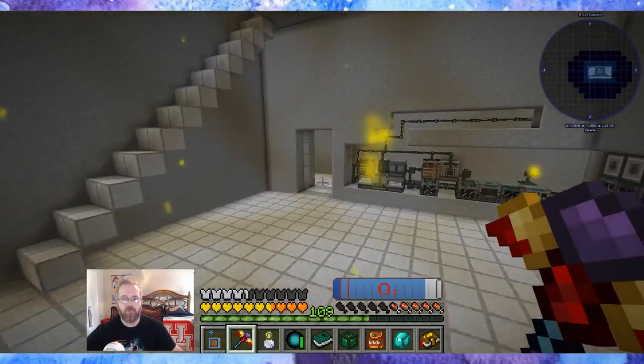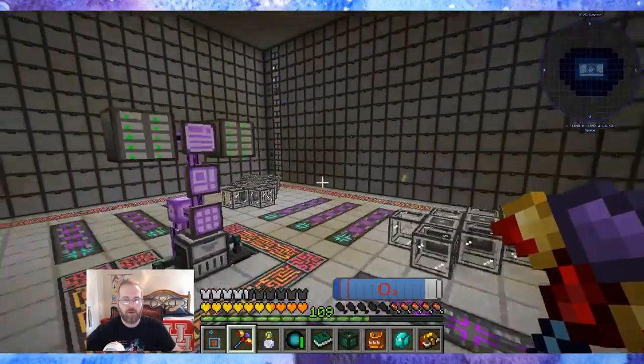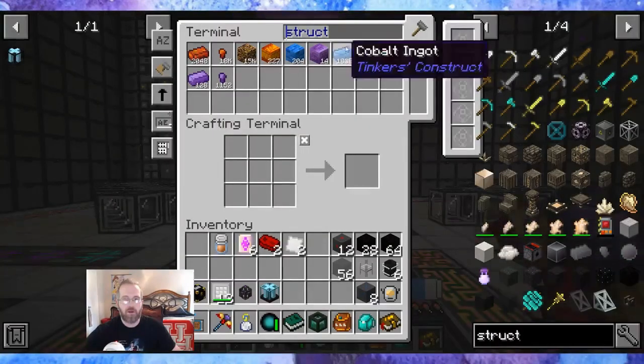So I have this — it's the same setup, same cables and everything. Sulfur goes in here, fluoride goes in here, calcium sulfide comes out here. And then I'm making sure that I'm doing the cables right and everything. I don't have wireless access to this ME system, so let me pull out the iron and the copper.